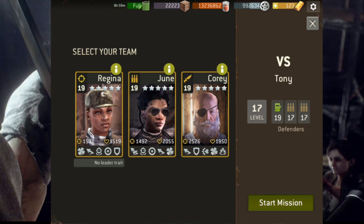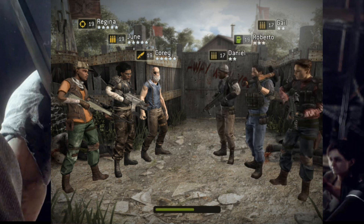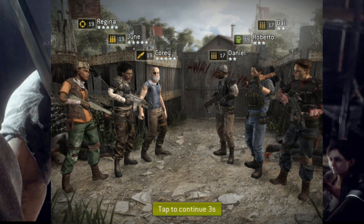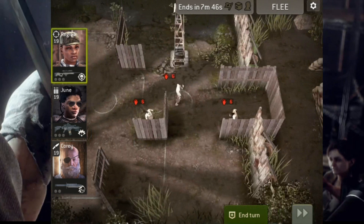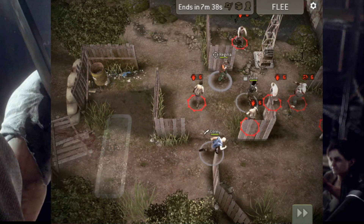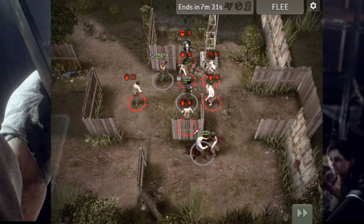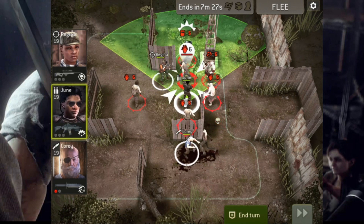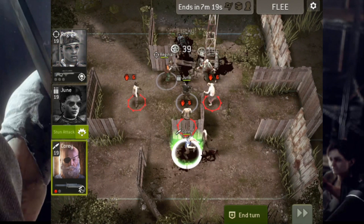So we go into the mission. Since we're not bothered about influence, if we go into a map and it's not going to be possible we can simply capture the flag and quit out with no penalty, or if you're not bothered about influence at all you can quit out immediately and just suffer a 10-point influence loss. This one's ideal — these are completely underpowered walkers so they're not going to be a threat. We're just going to completely ignore them; we'll only kill them if they get in the way, which they have done now so we have to take them out. We capture the objective and now we're lining up at the door.